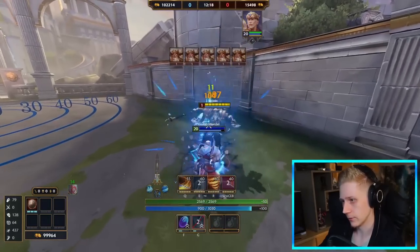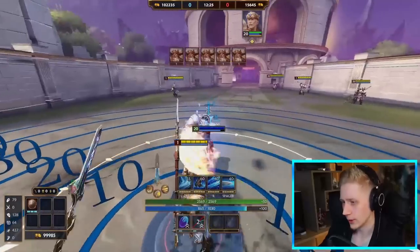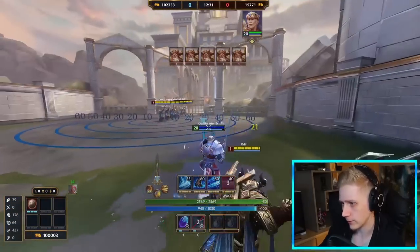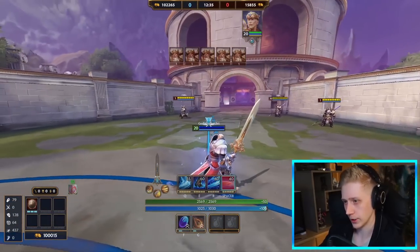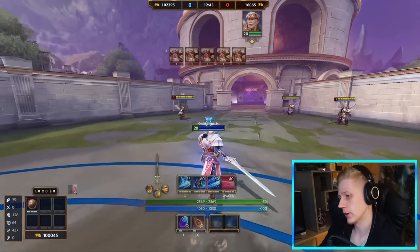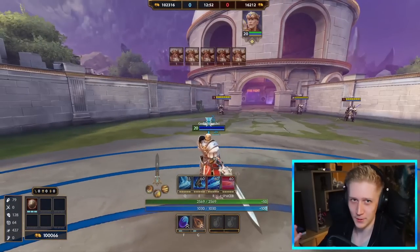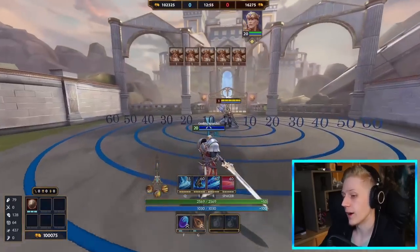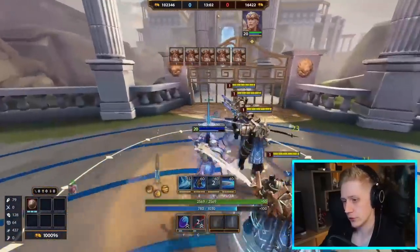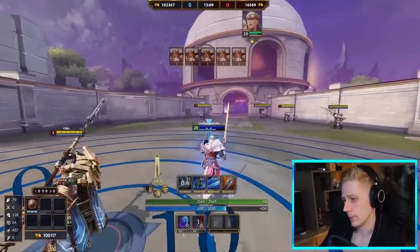The 4A has a 20-second cooldown and at max passive stacks you generate energy super quickly, so you can sometimes cast it multiple times a fight. It's great for utility — stopping channels, catching fleeing enemies, or stunning a pursuer while you escape. You can very easily burn it and get back to 35 energy for another one shortly after.